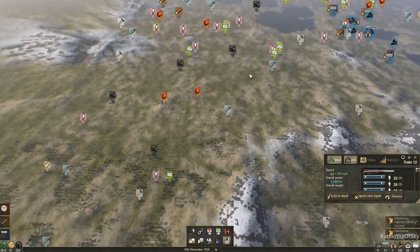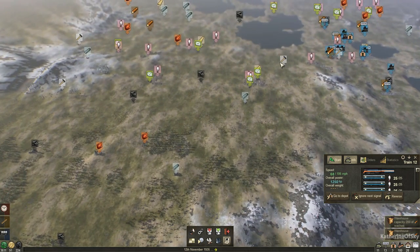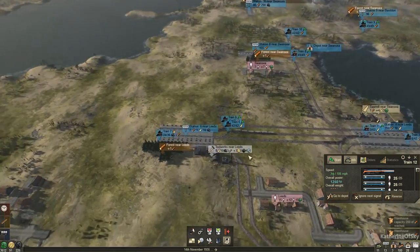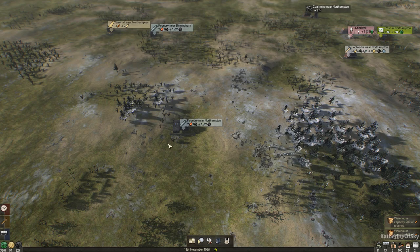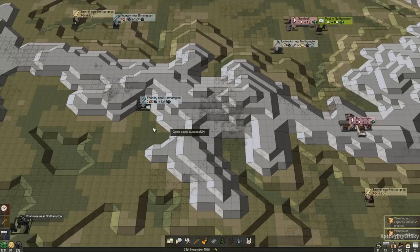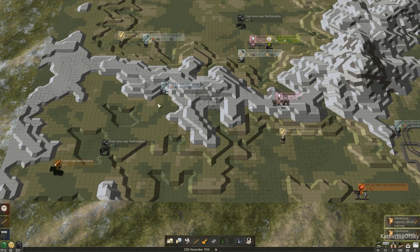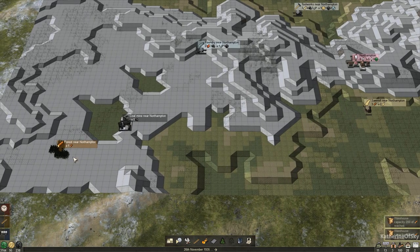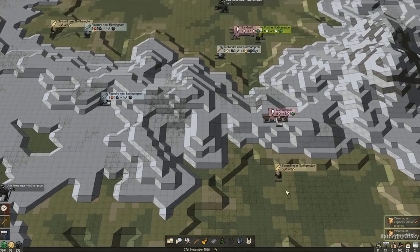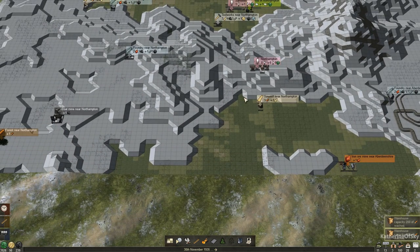There are two steel mills here; there is a lovely tool works right here. We could take this steel mill this way and that one that way, or there's the other one where we have this grand works out here, but we don't want to overload our factories. There's a small steel mill nearby and I think that would be good just to get us started. We have our coal here and the iron ore over there, so both of these need to go this way. Then there's a forest and a sawmill, so we can take both the planks from the sawmill and the steel to the tool works.